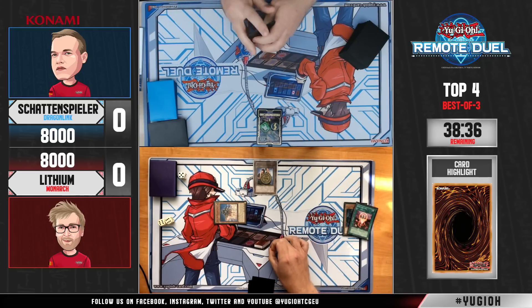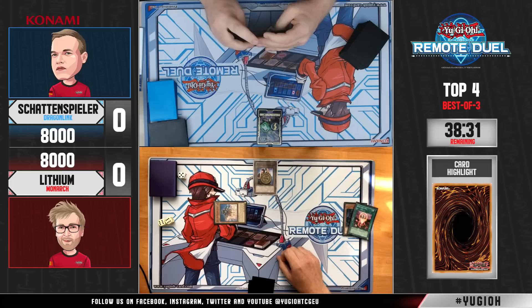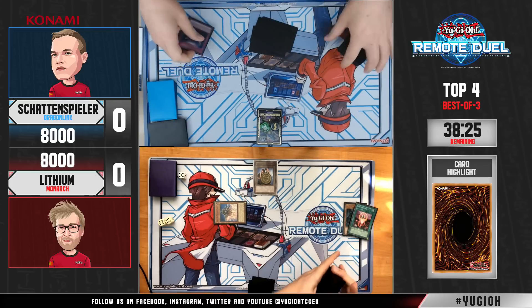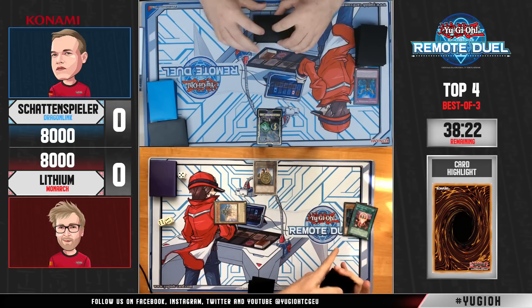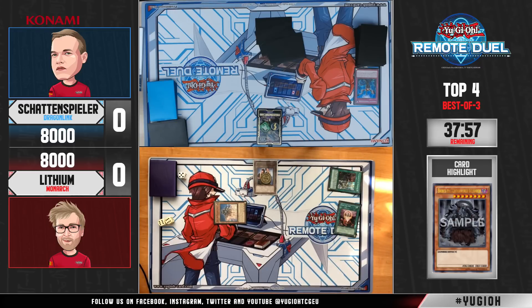This is what you're really looking for on your very first turn, and this means you at least have one normal summon. Lithium is considering his options — maybe we could see a Vanity's Sphere or Majesty's Fiend incoming. All he needs is his opponent not to have a response. The Impermanence here is shutting things down, but luckily for him he did not normal summon — if he had, the Impermanence would have hurt even more.